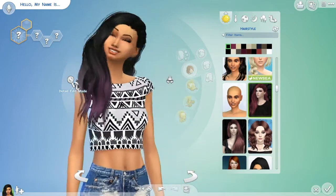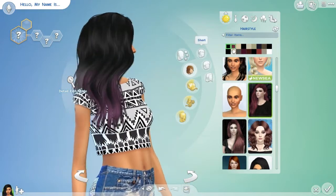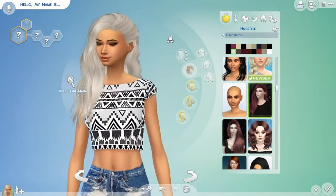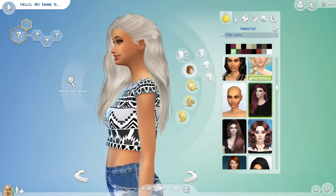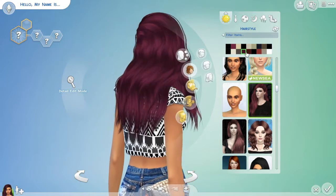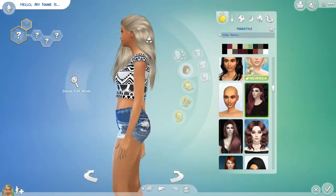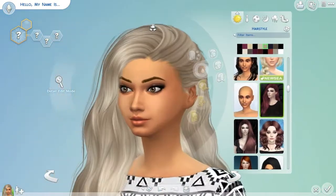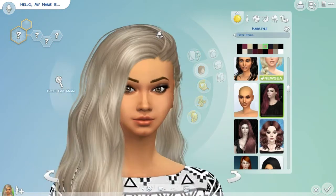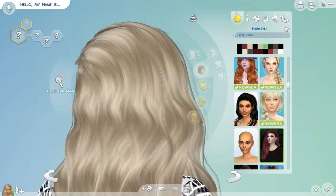Moving on to this hair right here — it is the Solace by Celtic. I am obsessed with Celtic; everybody should be. It's phenomenal work. There are, of course, different colors as there always is. This hair is wavy and slicked back off the side of the head — I can't tell you enough how much I love it. It's one of the first Celtic hairs I downloaded and I've used it a lot. I can totally see it on a teenager. There are a few transparency issues, of course — right through here and up near the roots. This is one of her first few creations, so expect some transparency issues.